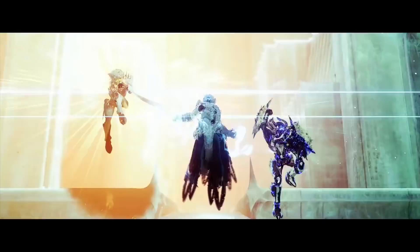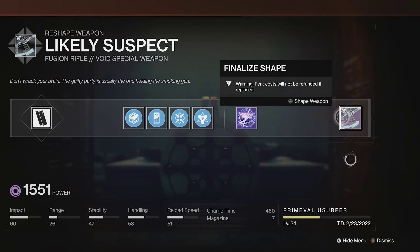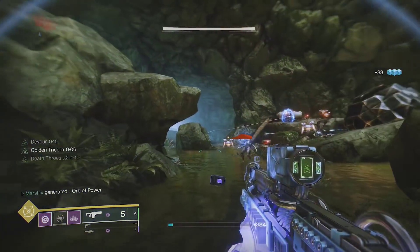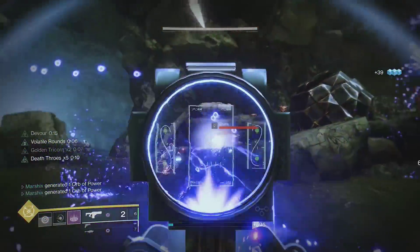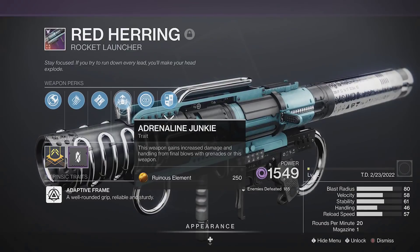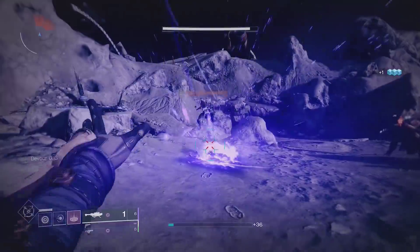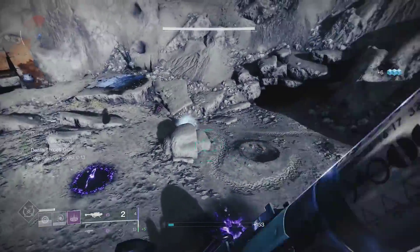To take full advantage of Font of Might, I have Likely Suspect and Red Herring. Likely Suspect is a craftable void fusion rifle that gets Golden Tricorn — you get a kill for the first stack, then throw a grenade to get the second stack and volatile rounds at the same time. Red Herring has a similar playstyle; you can craft one with Adrenaline Junkie, and one grenade gives you full stacks of Adrenaline Junkie and volatile rounds, which you can stack with Font of Might by picking up an elemental well before a fight.